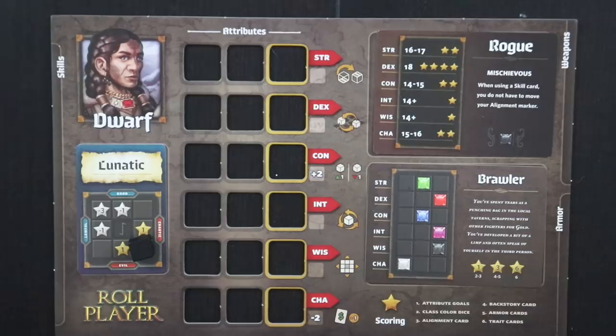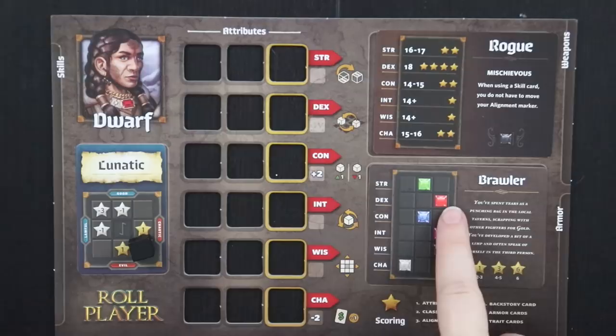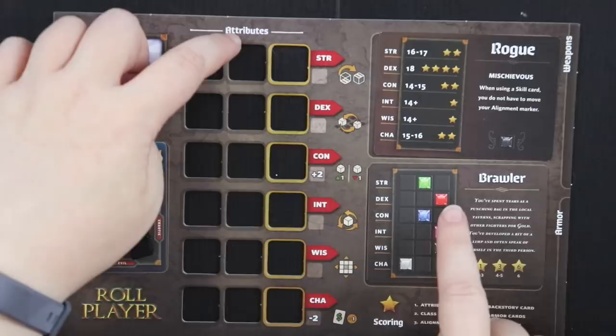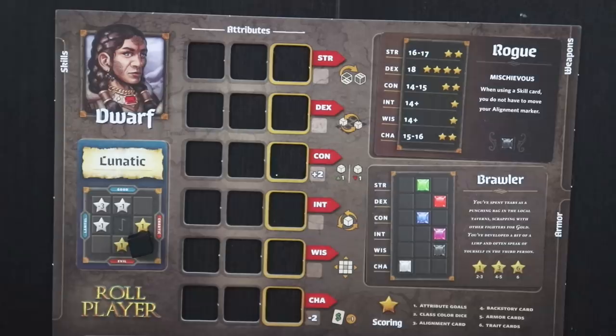Let me also explain my backstory. I'm a brawler, but what's really important is that I need to place dice in ways that match these colors if I want to get bonus points. If I match two to three of these dice colors, I get one point. If I get four to five, that's three points. If I get all six, that's a whopping six points. So I'm going to want a green die here, a red die here, blue, purple, black, white. We'll also see how some cards can help us get extra victory points as well.